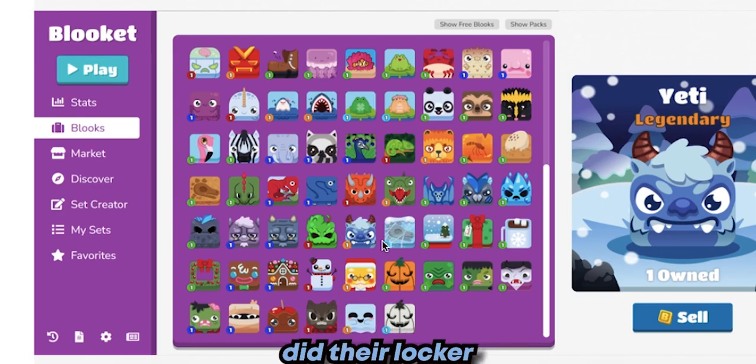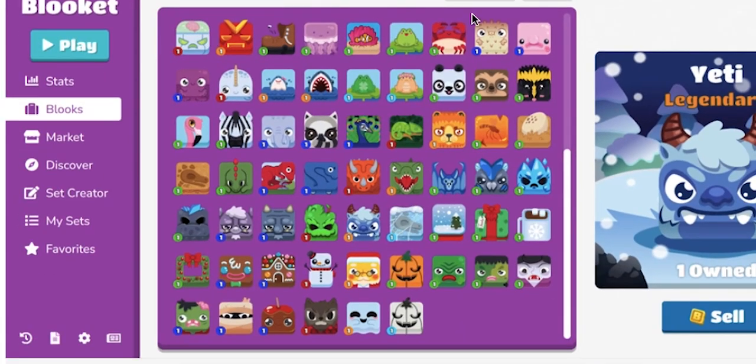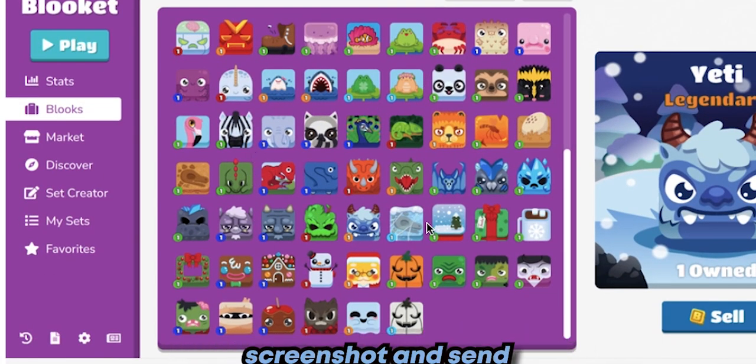This person just did their locker — and how did they get this picture? There are actually buttons right here that say 'show free Blukes' and 'show packs.' If you click these buttons, that's how you get this nice assortment of Blukes that you can easily screenshot and send.